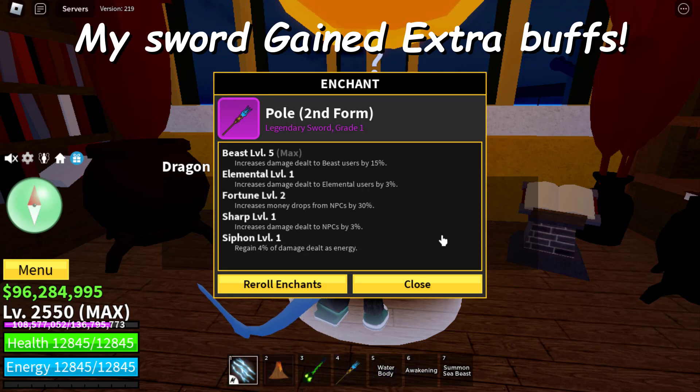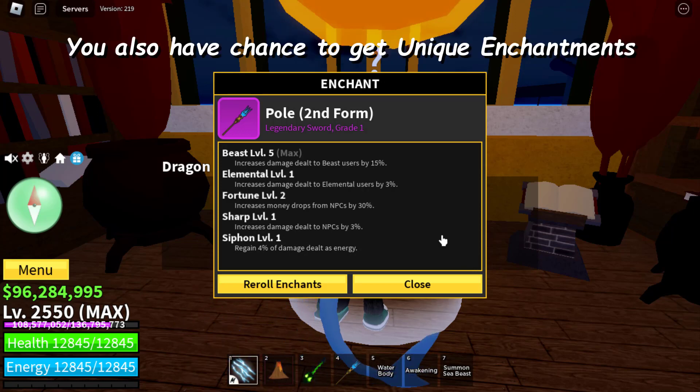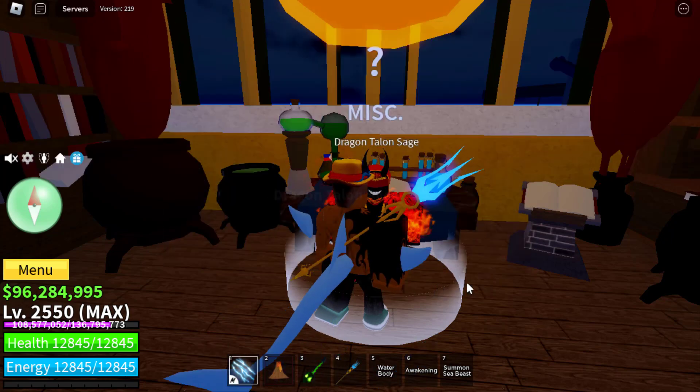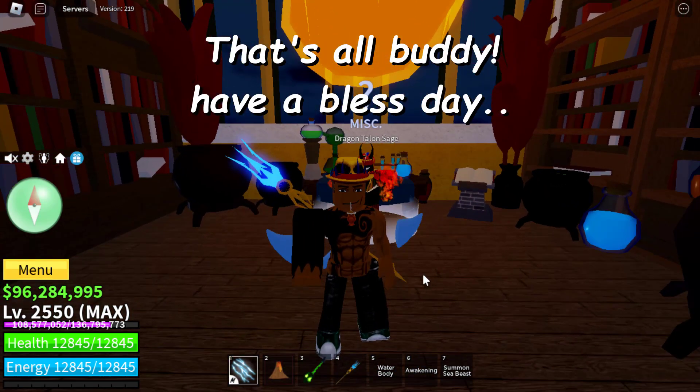My sword gained extra buffs. You also have a chance to get unique enchantments. These are the unique enchantments: Masterpiece — skills have no cost, damage dealt is increased by 5%, and cooldown is reduced by 8%. Rage — increases your speed upon dealing damage, duration scales with base damage. Strong Grip — damage scales with 40% of your melee stat and 60% of your sword slash. Unbreakable — held skills cannot be interrupted. Unreal Pulldowns — cooldowns are 20% shorter but damage is decreased by 15%. That's all, have a blessed day.